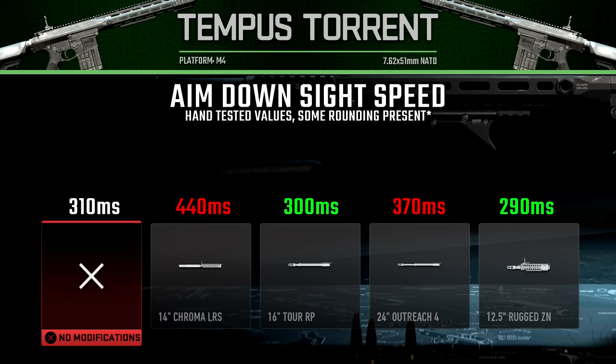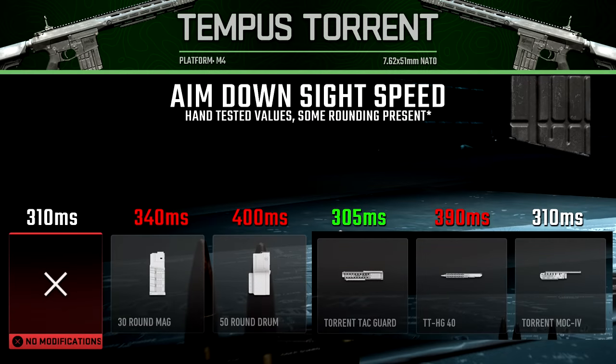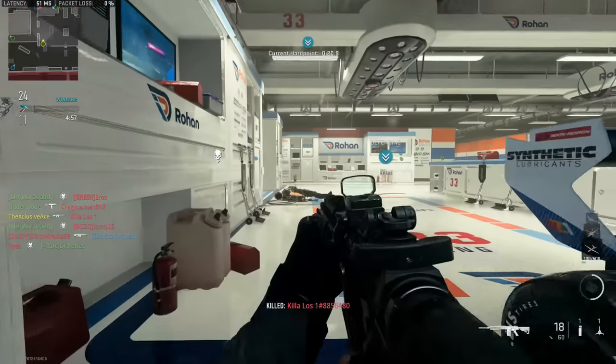For the magazines and guard attachments and how they impact aim down sight speed: with the 30 round magazine our aim down sight time is 340 milliseconds, whereas the 50 round drum significantly increases this up to 400 milliseconds. For the guards, the Torrent Tack Guard only helps our aim down sight speed by around 5 milliseconds, so that's hardly worth using for ADS speed, while the guard that harms ADS slows it all the way down to about 390 milliseconds. The third guard has no impact on aim down sight speed.